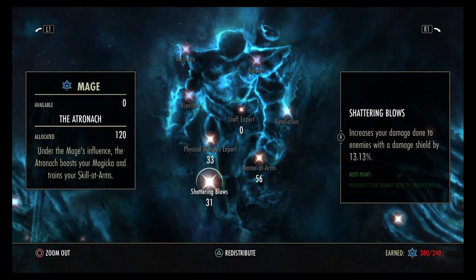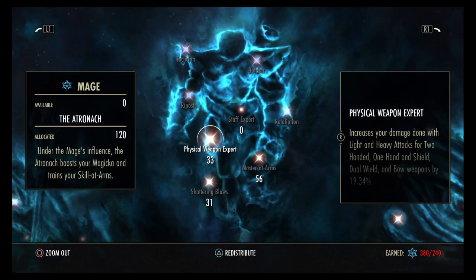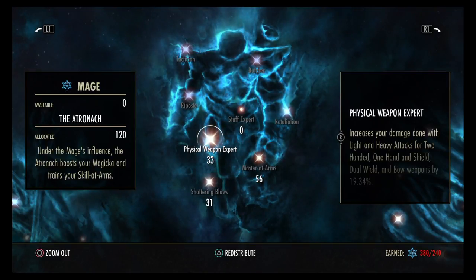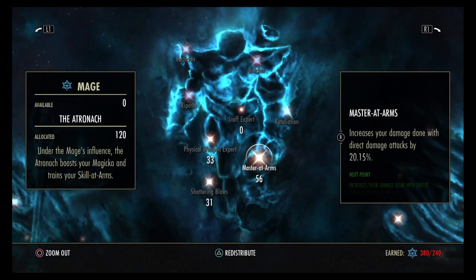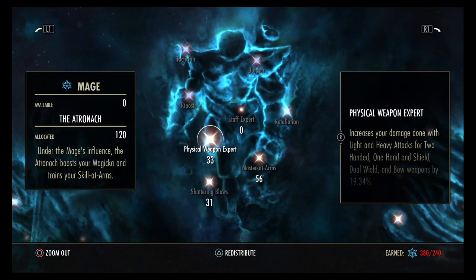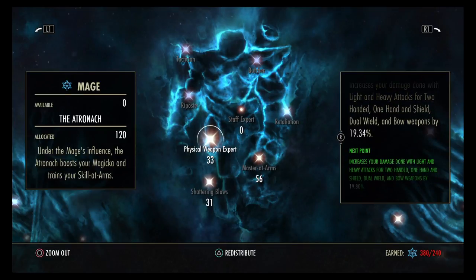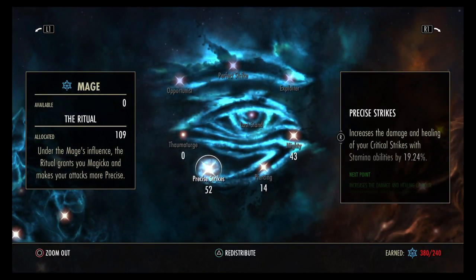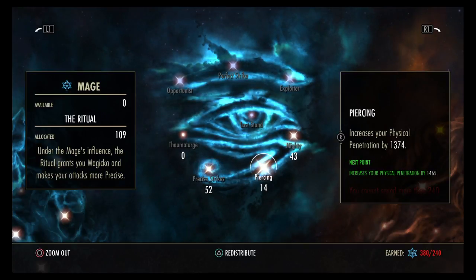Physical Weapon Expert — I didn't want to put everything in Shattering Blows because there are so many stamina users out there, so I split it half and half. You should be weaving medium attacks and light attacks on both bars. Does this work with bows? Yes it does, so you should be using the weave. Everything we do is direct damage, so we put 56 in there and 52 into Precise Strikes, because you pretty much control crit damage coming out of cloak. A little bit extra penetration just because we got those extra points.